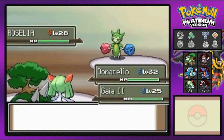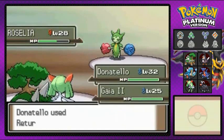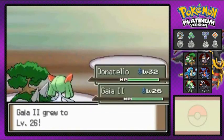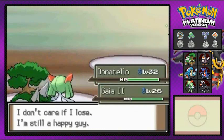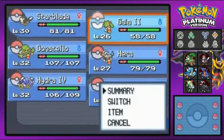Roselia is throwing out its Spikes so hopefully we don't switch our Pokemon. Gaia number two uses Confusion, but let's go with Return here because Earthquake would actually hurt Gaia number two. Return for the win - eat it Roselia! Gaia number two grows to level 26, which is great. I remember something around this point - Gaia number two actually does have an item on it now.